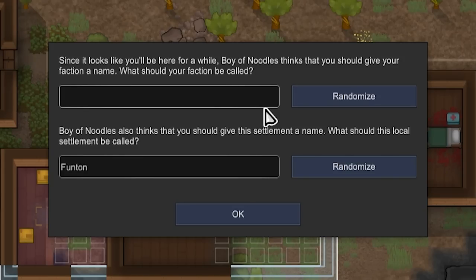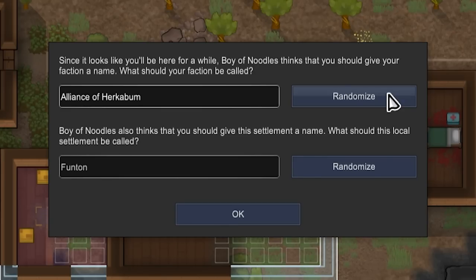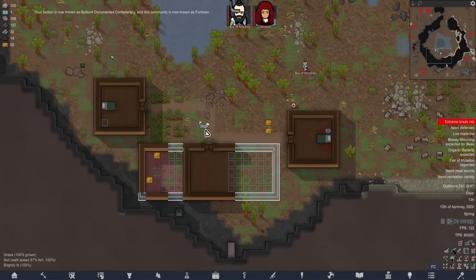Without it also sounding like us wanting to be associated with factions I would rather not be associated with. What was the name of the ideal legend again? Oh, these are terrible. The Butt Bomb Documented Confederacy. Done. What about Fontown? Fontown, owned by the Butt Bomb Documented Confederacy.